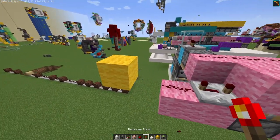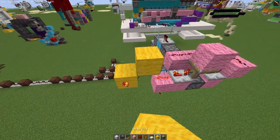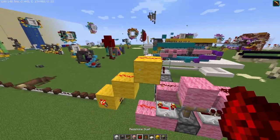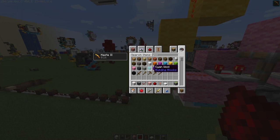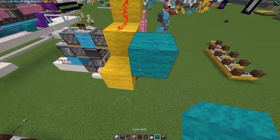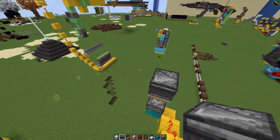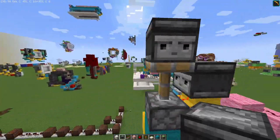Now make sure to place this here. Blocks like this. And then let me just quickly switch up this wall. So we will want to put a sticky piston like this, an observer facing this direction, another observer facing this way.